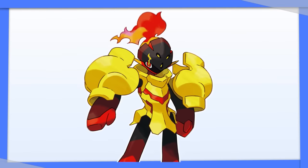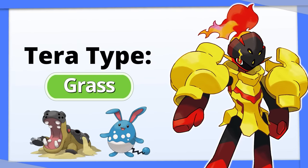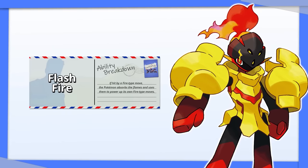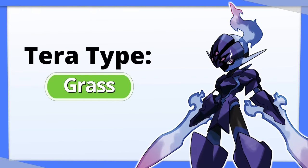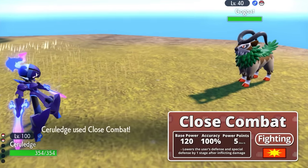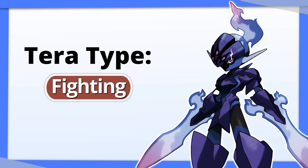Armarouge: I'd say go Tera Grass to resist those Ground and Water Pokemon, while taking advantage of the fact that your ability makes you immune to Fire type attacks. The same goes for Ceruledge — Tera Grass is a great option. Except, Ceruledge also gets access to Close Combat, so if you don't want Tera Grass, you can also go with Tera Fighting to get more damage.